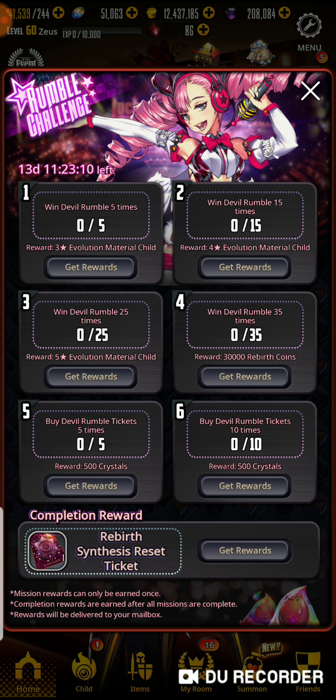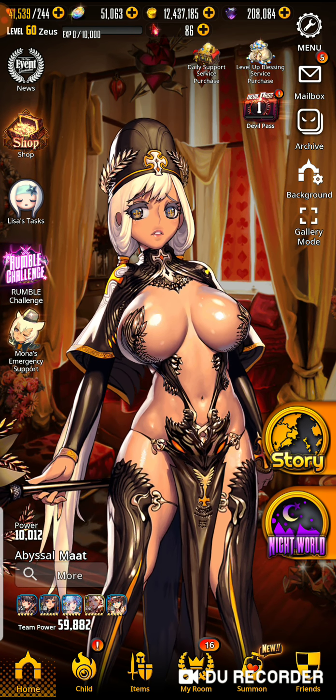Buy devil rumble tickets ten times, you get 500 crystals. And then after everything, you get a rebirth synthesis reset ticket. I'm spacing on what I have to do to buy devil rumble tickets.